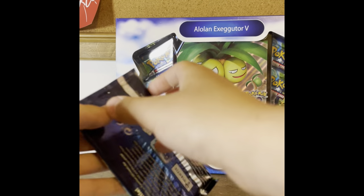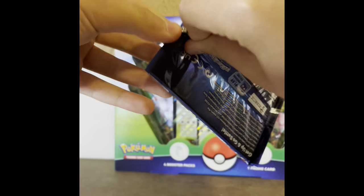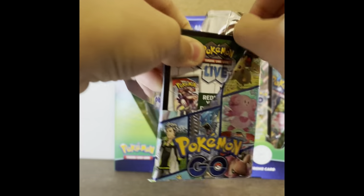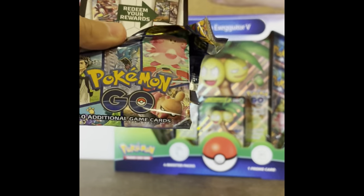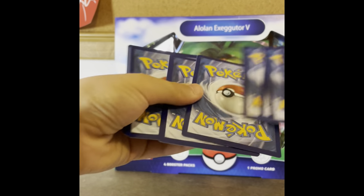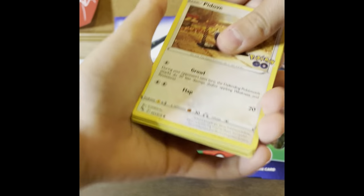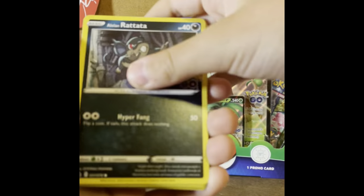So one pack in we've already got a Dragonite V-Star! Another black border code on pack two — and when I say black border, see those borders on the end? If those are black, that's good.